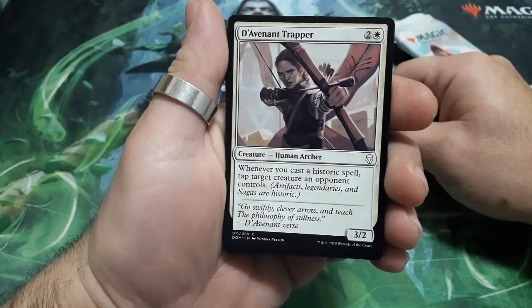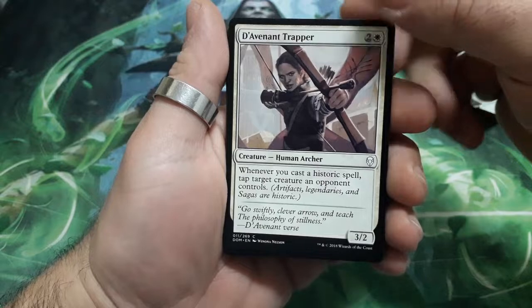Advent Trapper, three drops. Whenever you cast a Historic Spell, tap target creature an opponent controls. And it is a 3-2.